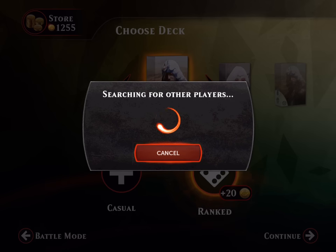If we can't get a game going we will just open packs and see what we get. 1200 gold coins will get us close to eight packs, which is pretty good.